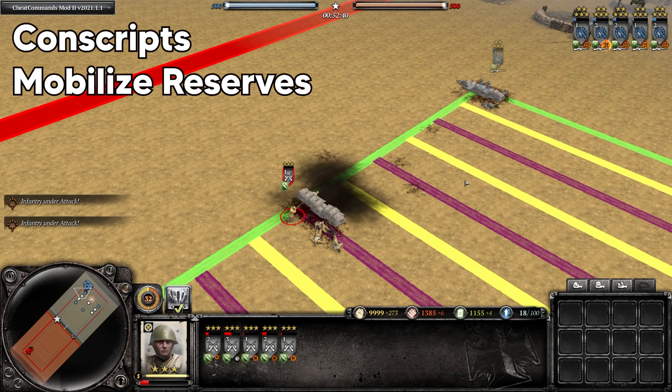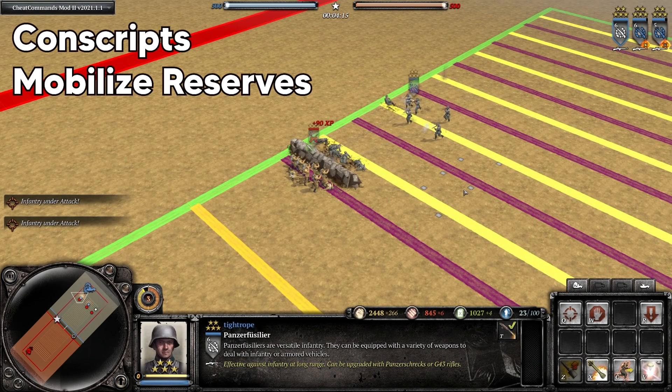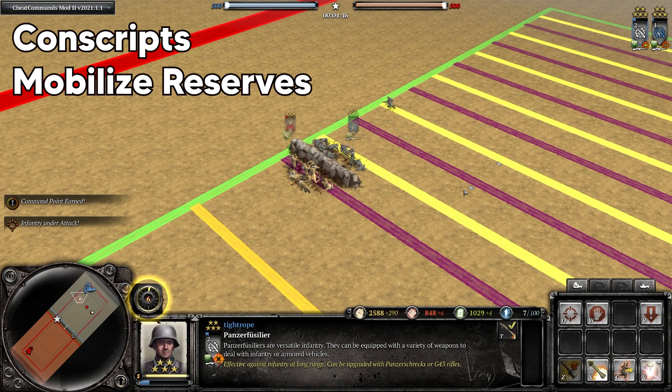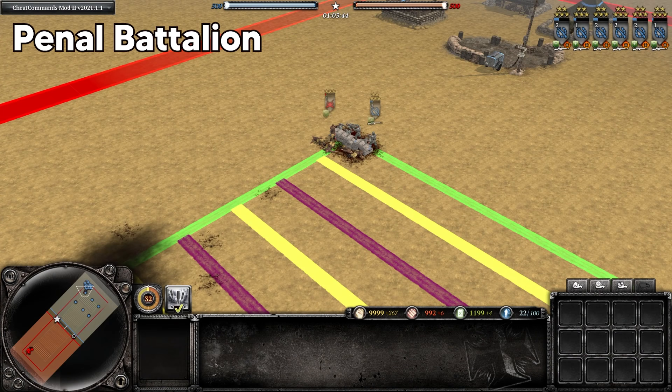Against conscripts with the Mobilized Reserves upgrade long range, it's basically a 50-50 matchup, and up close the Fusiliers win comfortably, generally with two to four models remaining. And then closing the distance on them, the Fusiliers are slightly unfavored, though they can win. Up against Penals long range, the Penals have a moderate advantage, generally winning with two to three models remaining, and up close the Fusiliers have a small edge over the Penals.